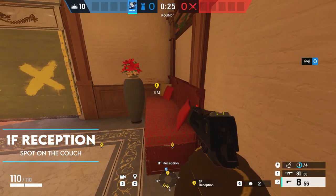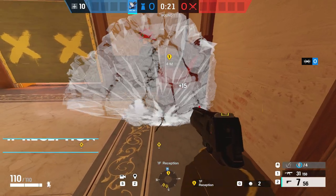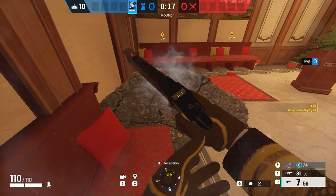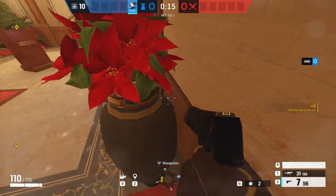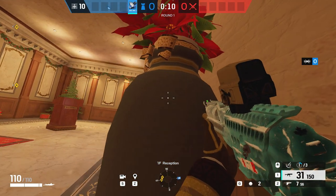The next one takes us into the reception on the first floor. Very straightforward — by placing a Kiba barrier on the side of the bench and vaulting over it, making sure to shoot the cushions in the corner, you can lay prone behind the pot in front of the bench. Anyone pushing in that reception door will be caught completely by surprise and you can jump up and get that kill.